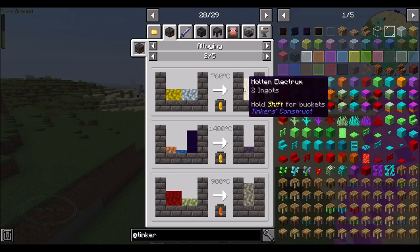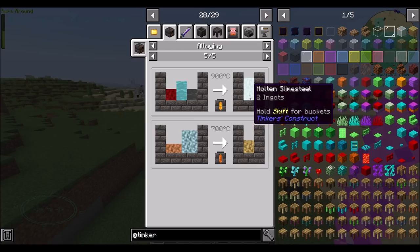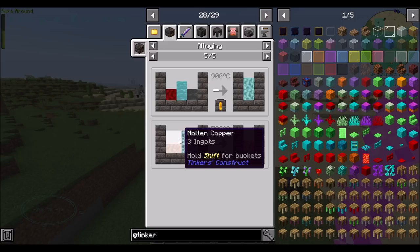Quite a few alloys, actually. Hepatizon — that's new, that's a thing that didn't exist before. That's cool. Molten Debris and Gold, Queen Slime, Rose Gold — that seems familiar — Slime Steel. Tinkers Bronze, which is glass and copper. That's interesting. So yeah, there's definitely some cool stuff to take a look at in Tinkers today.